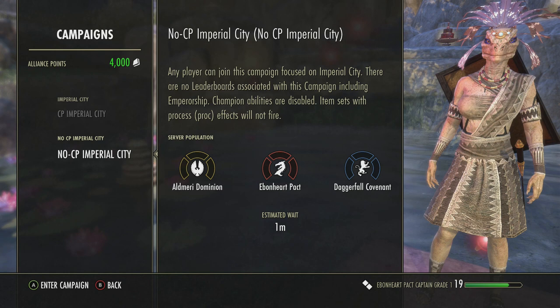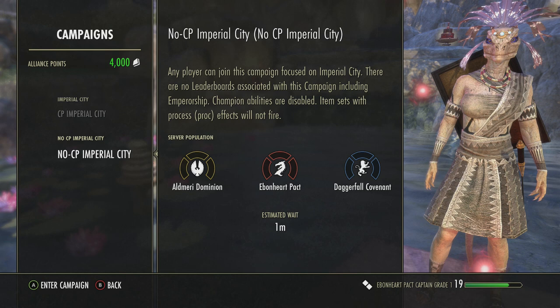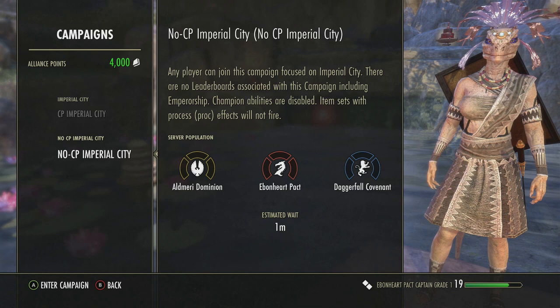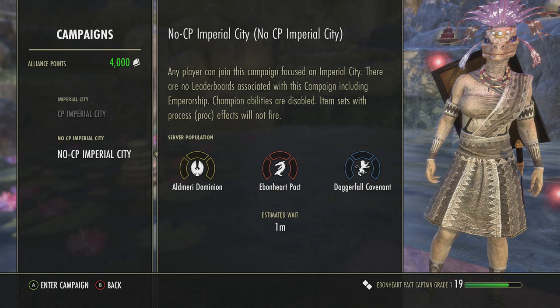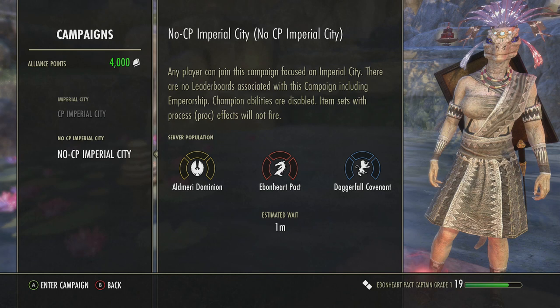There is also the No CP Imperial City. Any player can join this campaign focused on Imperial City. There are no leaderboards associated with this campaign including Emperorship. Champion abilities are disabled. Item sets with proc effects will not fire - so if you've got a 5-piece item set that poisons somebody, I believe that wouldn't work in this area either. Again, server population shows with 3 bars for each of the alliances.